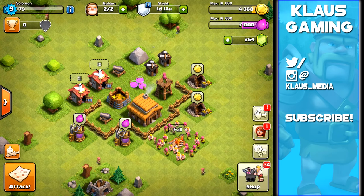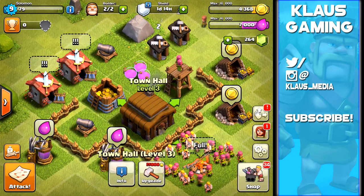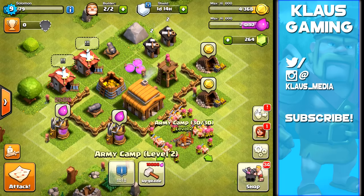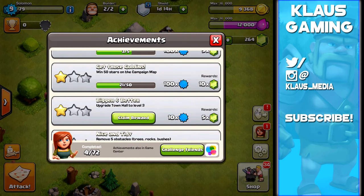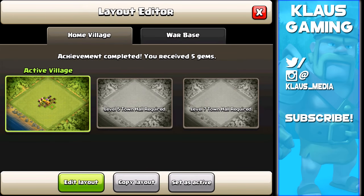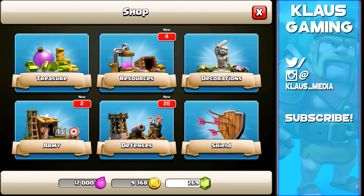Time has flown by and now we have our town hall level 3. First, the collectors and mines are full so we need to collect those. We also have notifications on the right side — an achievement is done. We got 34 gems. Claiming the 'Upgrade Town Hall Level 3' reward gives us 5 gems. We also now have a layout editor, which will help with developing our new base, and 34 new buildings in the shop.